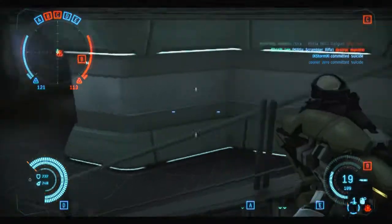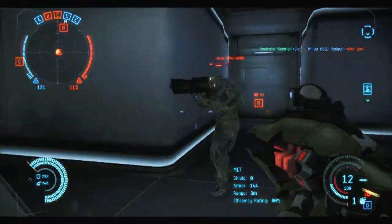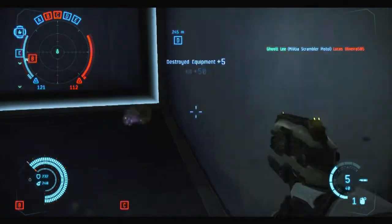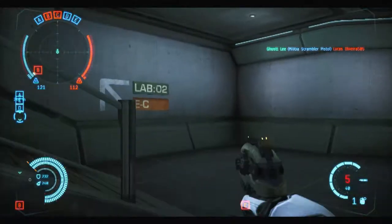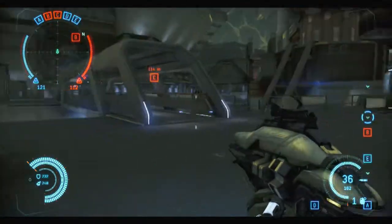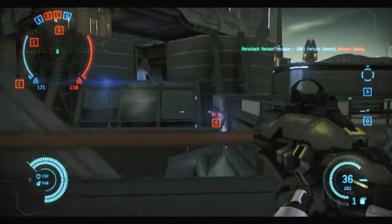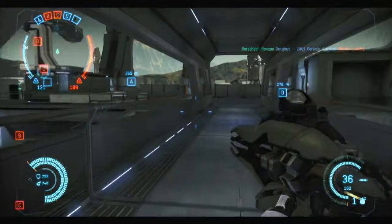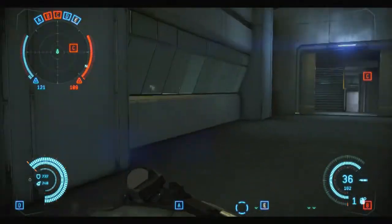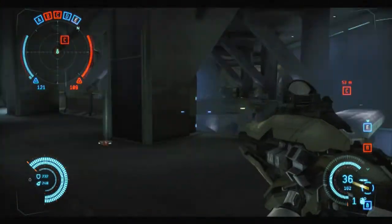Some other points to consider when running this particular fit: definitely think about close range. You'll notice I haven't modified the sidearm slot. The scrambler pistol is a great sidearm, but I wouldn't recommend it in combination with the scrambler rifle — especially the basic variant — unless you're great at headshots. Even if you have the accuracy for the scrambler rifle and probably the pistol too, I would recommend putting a submachine gun in your sidearm slot to give you some armor-damaging capabilities.